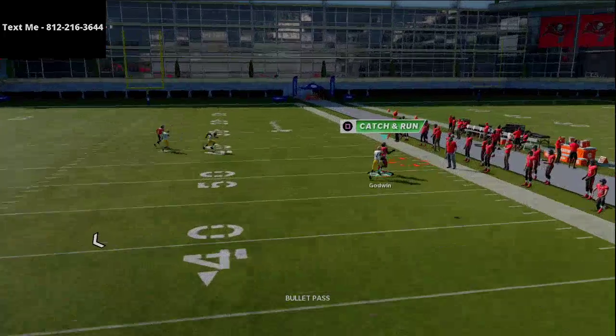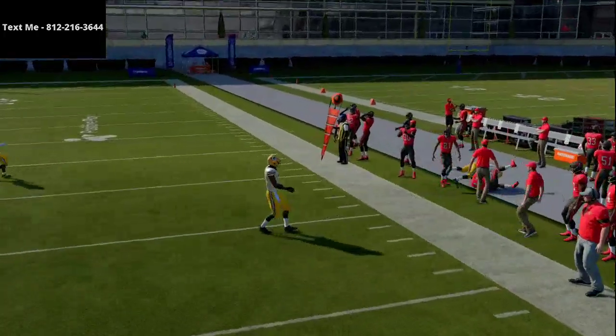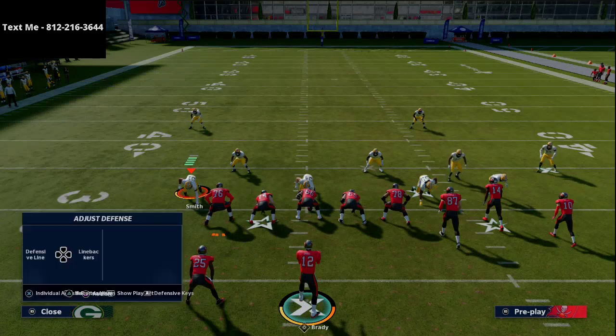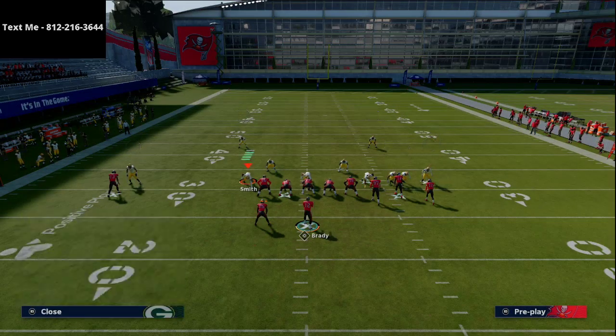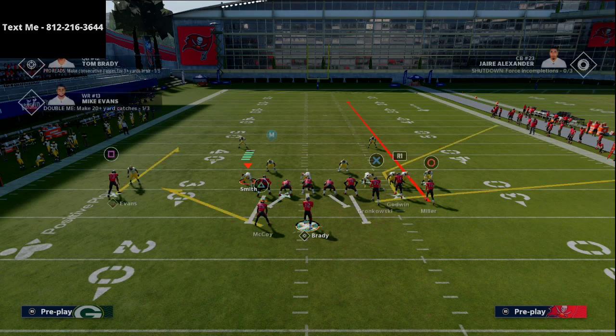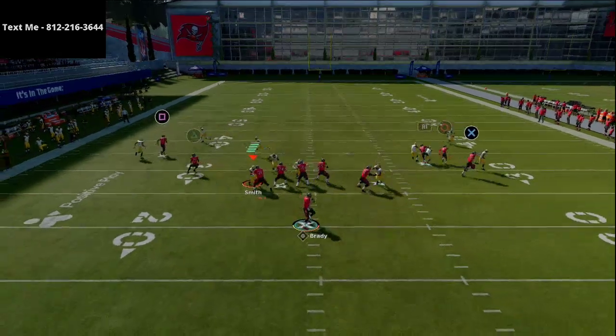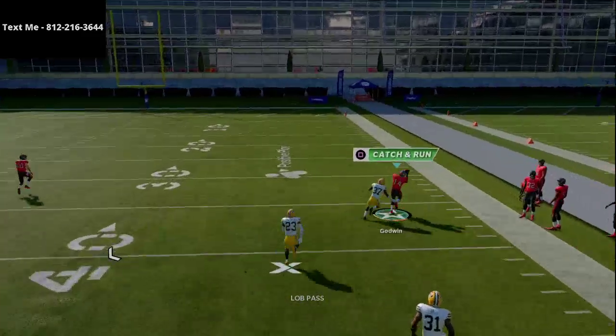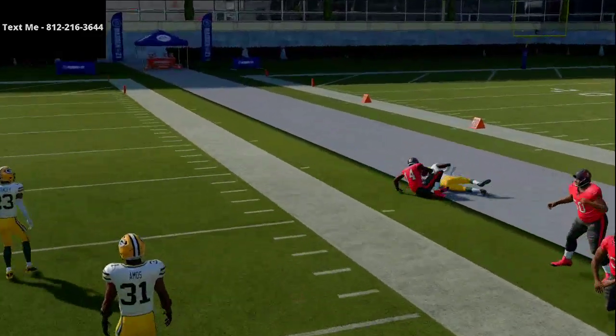What you'll see is this corner route can actually get over the top of that press man-to-man coverage really, really effectively. And in fact, if they're playing underneath coverage and they're not paying attention, you actually have a chance here to bomb your opponent for a one-play score. I'm just going to lob this up — you'll see because he's playing underneath coverage, I can easily hit that right over the top.